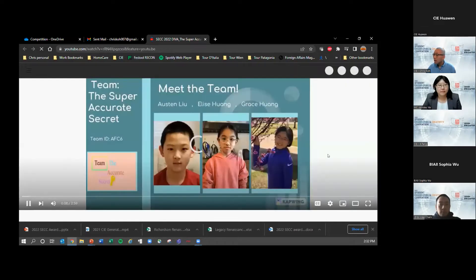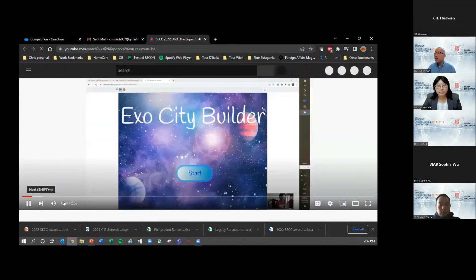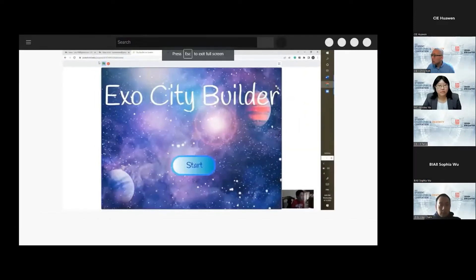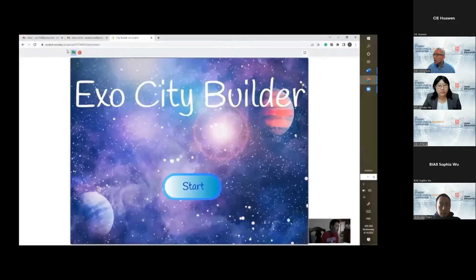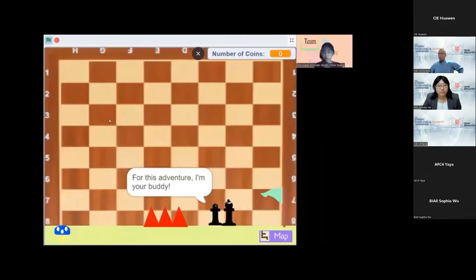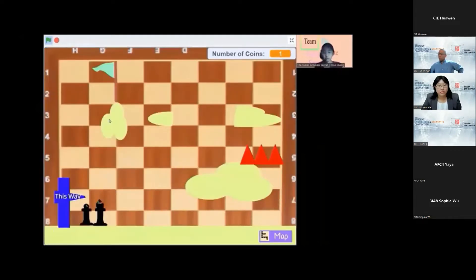This is the Super Rapid Sea Routine. We're Austin, Elise, and Grace. Our project is about the future city on an exoplanet called KB-R452B — that's where humans move to new places. We need to solve this problem by collecting coins and buying stuff to build our city. Let's click start and then transport adventure. We need to use arrow keys to move about. Don't touch red because that's the color of spikes, and spikes are not a good thing.